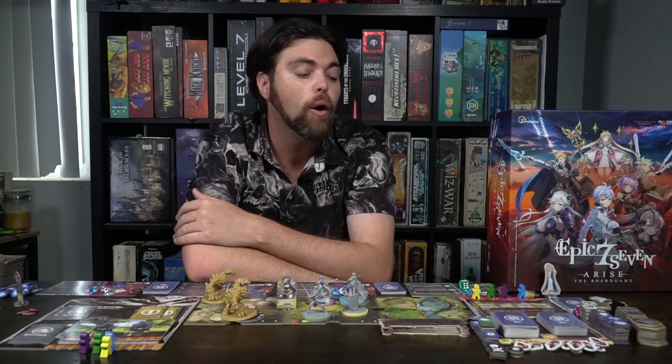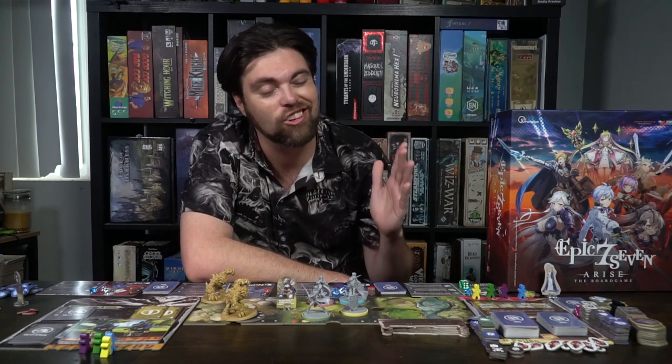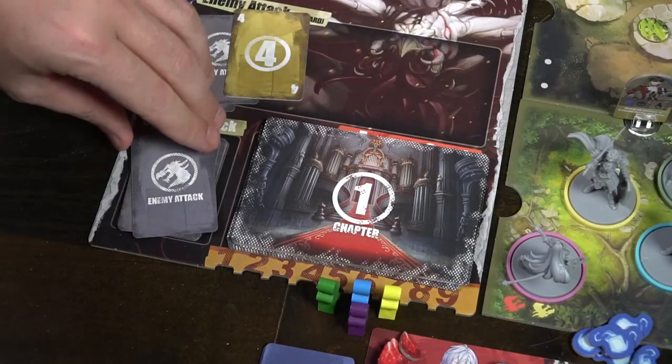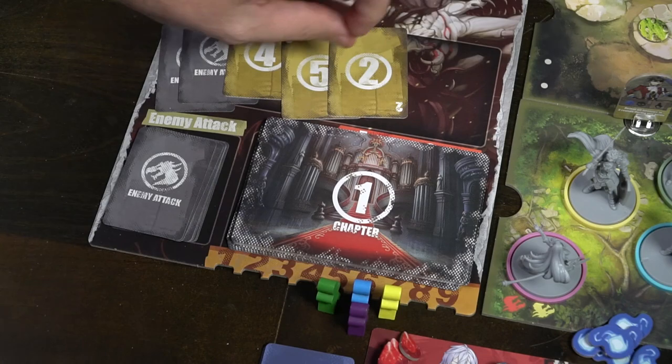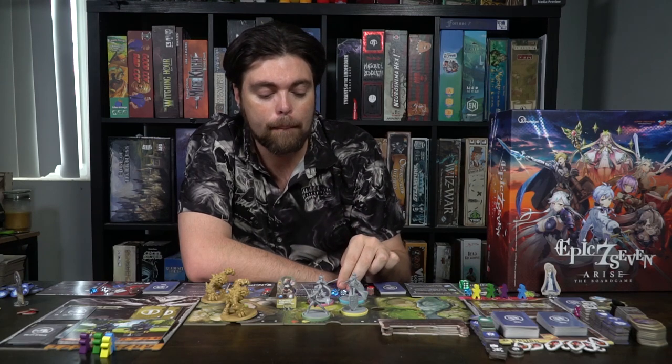Epic Seven Arise can be played in story or campaign mode, going from the entire story to the next chapter while keeping certain cards and items along the way, or you can play them as one-shots where you just pull one out and see if you can complete it. This is a competitive game where you're trying to gather as many soul stones as possible, but you also need to succeed together as a group — if you don't succeed, you cannot win. So you have to make hard choices, sometimes giving resources, sometimes taking them, or giving negatives to your opponents.